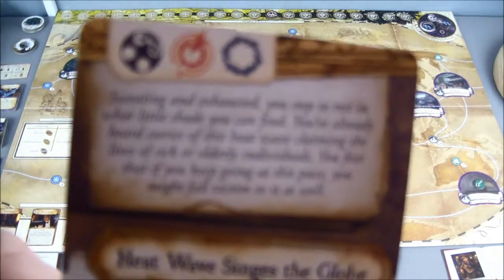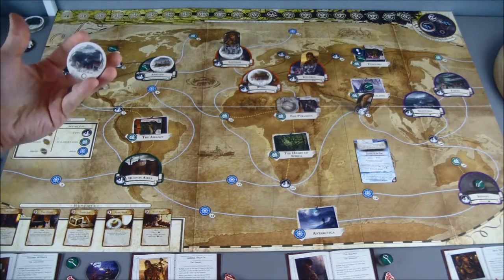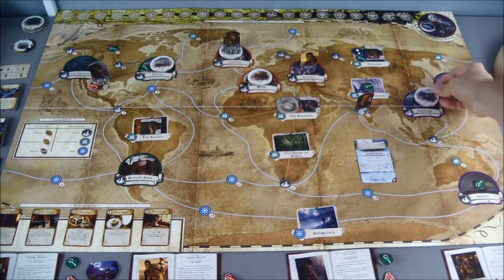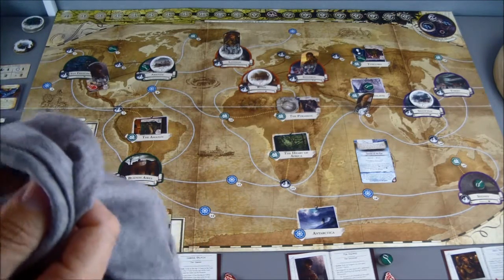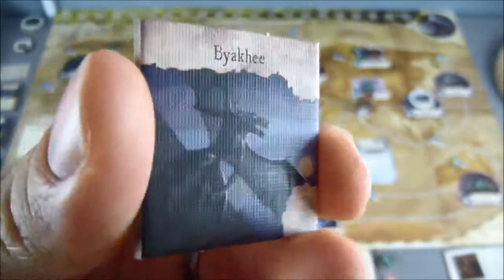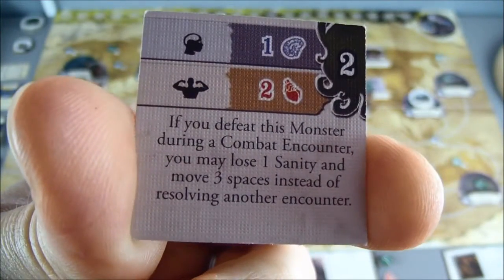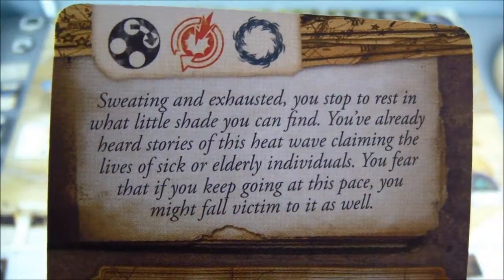Lastly, we have to spawn a new gate — a red one in Shanghai. This gate appears in Shanghai, and coming out of it is a Byakhee.